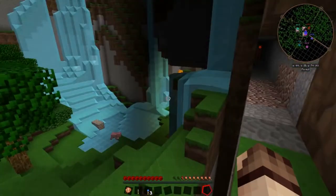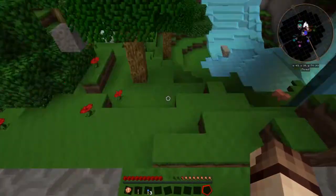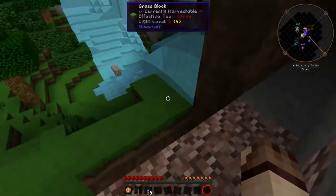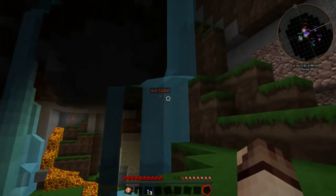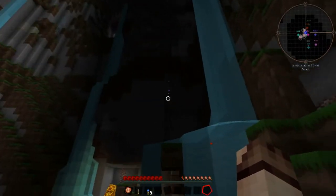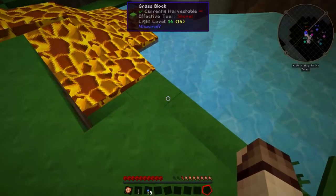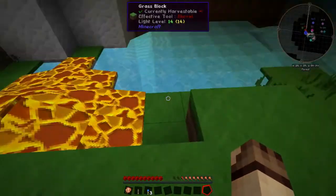I recommend normally playing with the world hole upgrade off unless you need a visual indicator of where it is. There is also on the Ender Quarry a little purple line which you can see — it indicates where it is currently working or currently mining. You'll note it is unlike the Buildcraft quarry: instead of going back and forward, it goes up and down. This means you'll also get a much faster chance of getting diamonds.